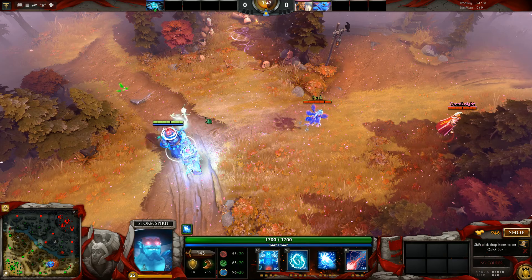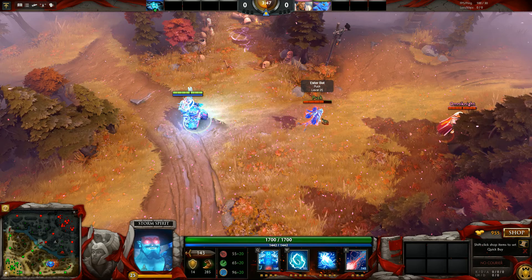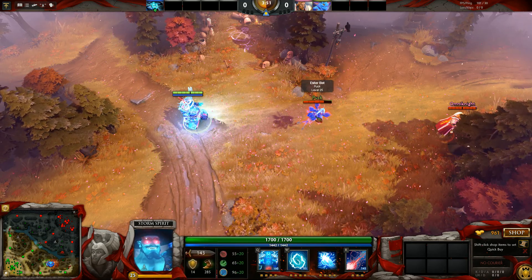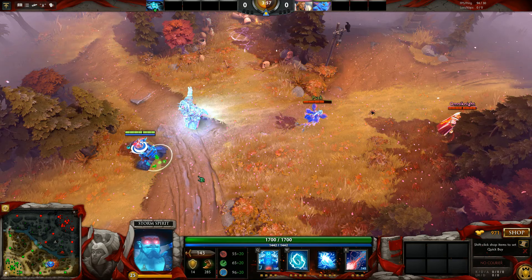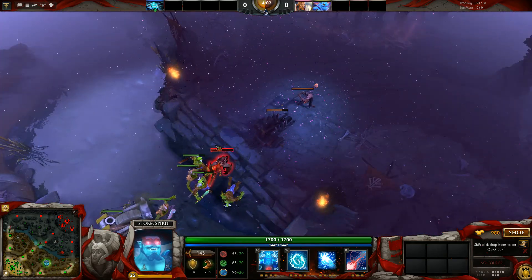Whereas if you actually throw the right click in the air first, and then as it's about to hit her you proc Static Remnant, she thinks it's just a regular attack coming in — and suddenly boom, it's an Overload charge. That is something you can actually use to outplay enemies.